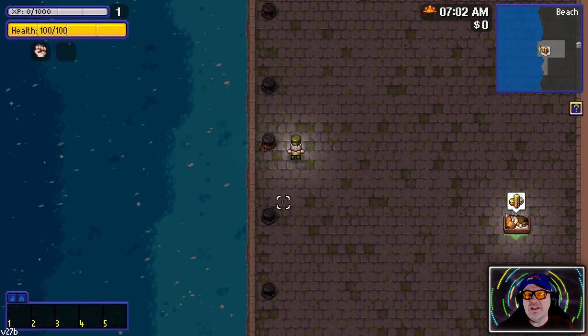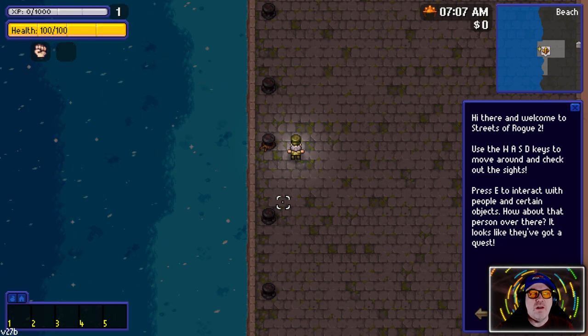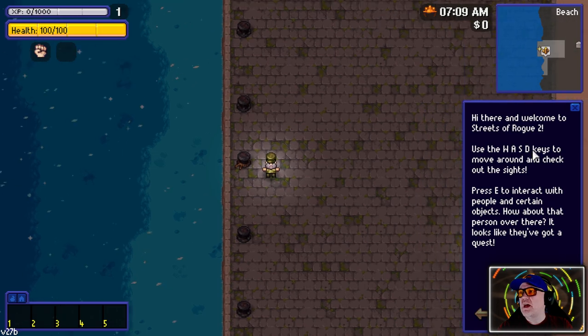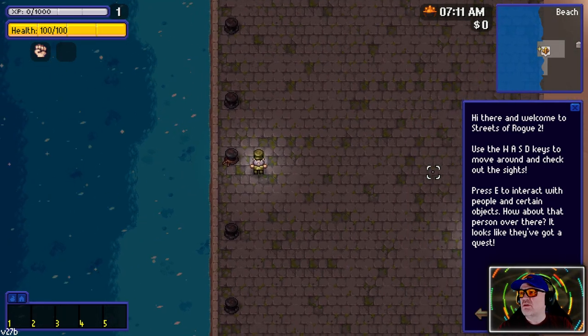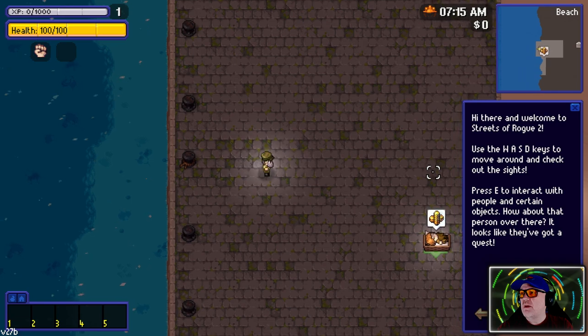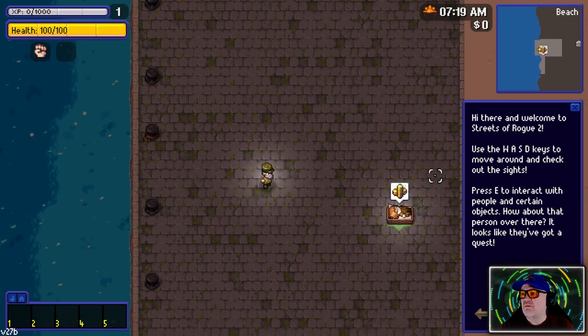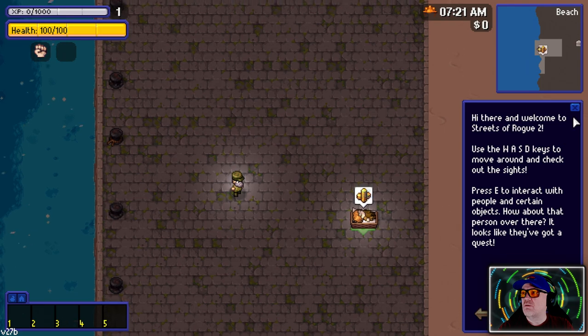There's our character - let's turn up the sound a little bit. We've got a tutorial: W-A-S-D to move around. Check out the size - interesting people and certain objects. That person over there looks like they've got a quest.